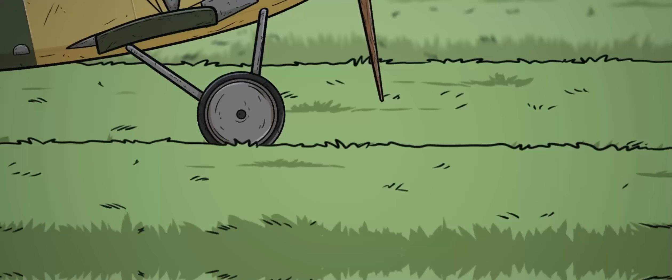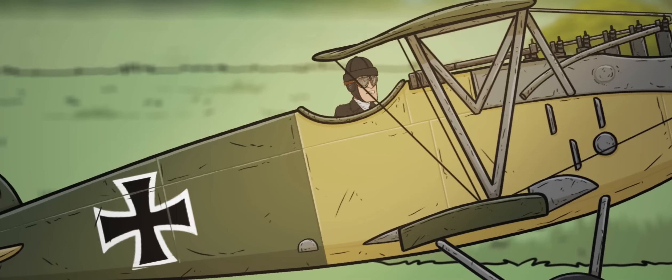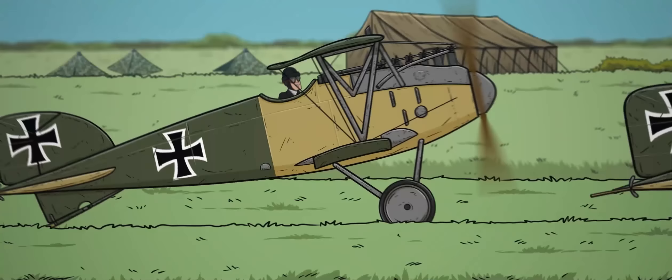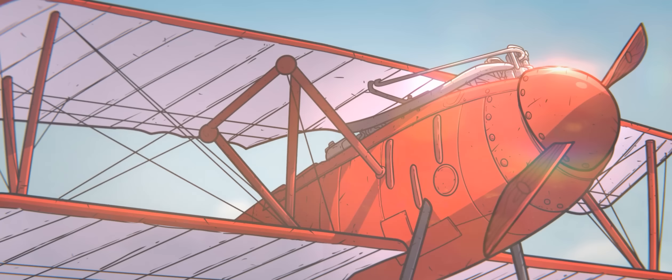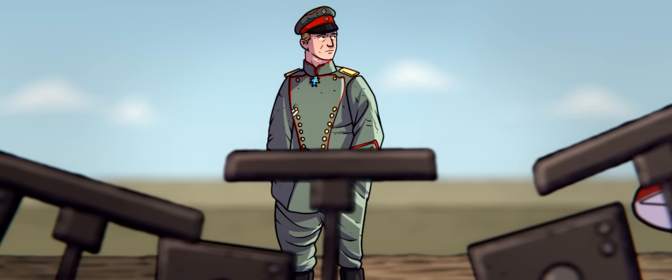By early 1916, Entente biplanes with their own synchronized guns were emerging to put an end to the Fokker Scourge. This allowed the Albatross company to step in with their Albatross D series, which featured improved aerodynamic fuselages and twin machine guns. Hundreds were produced, with the design incrementally improved right up until the end of the war. It was in this aircraft that Manfred von Richthofen earned the title of Red Baron, and it was the first to sport his signature scarlet color scheme.